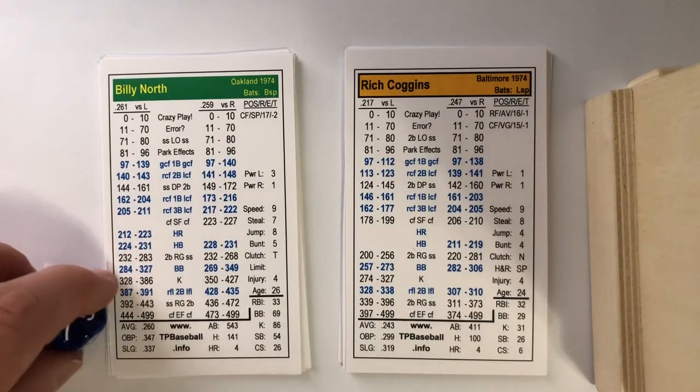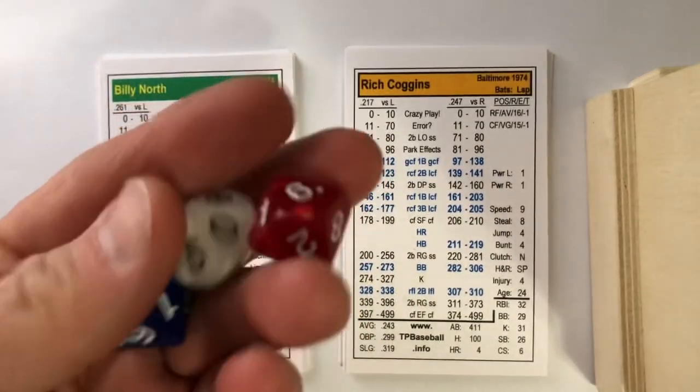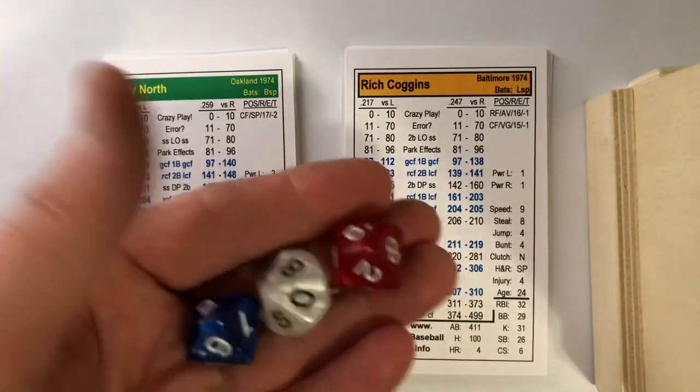Triple Play is a game that uses three D10s. I read them in red, white, and blue order when I'm going through this. So when you see me roll, that's what I'm doing.